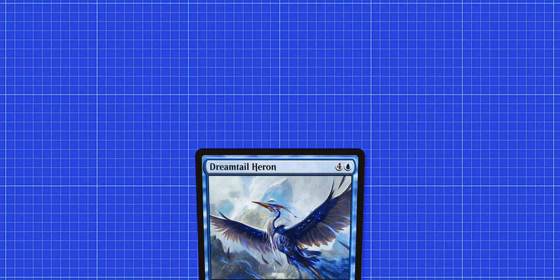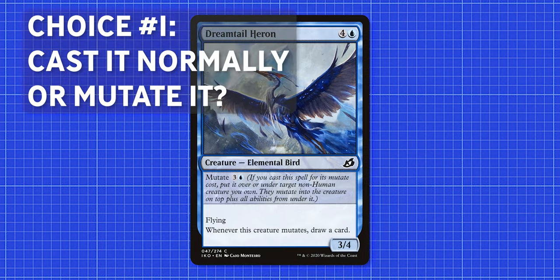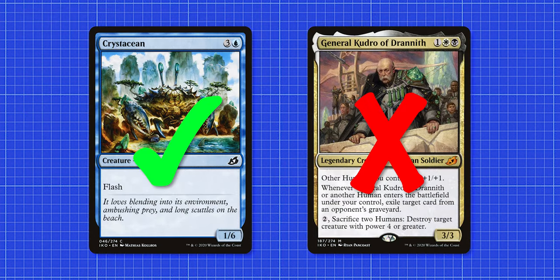When Dreamtail Heron is in your hand, you have the option of casting it for its normal mana cost or its mutate cost. This is where your first choice comes in. You cannot use the mutate cost unless there is specifically a non-human creature on the battlefield on your side of the board.